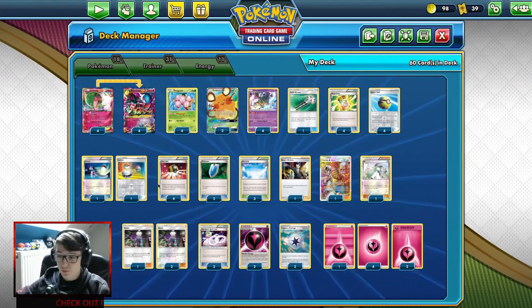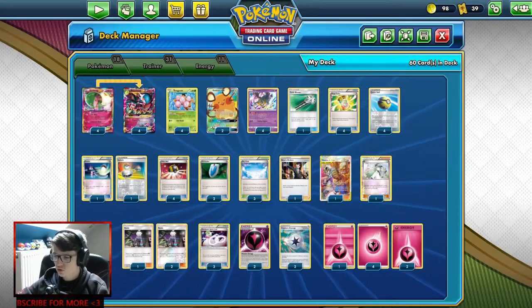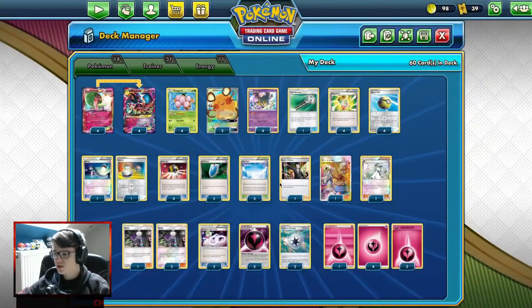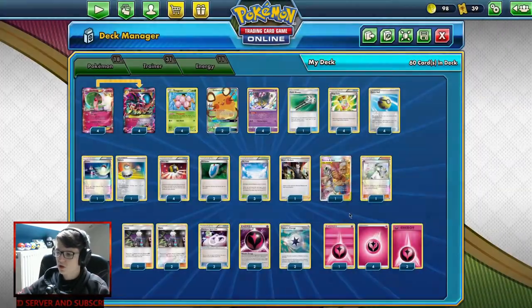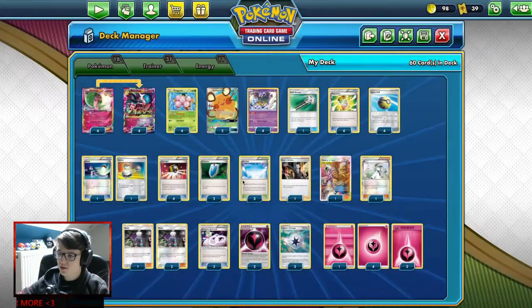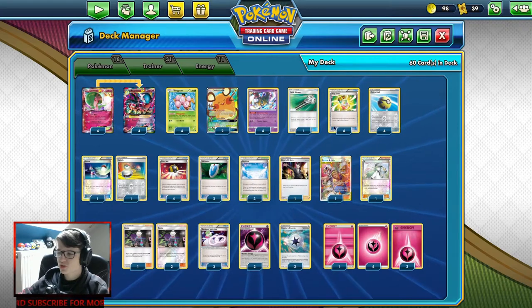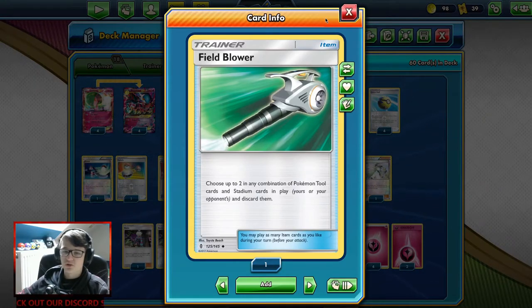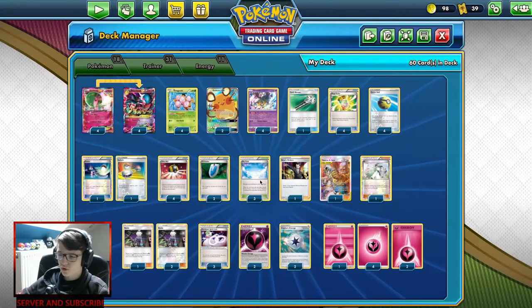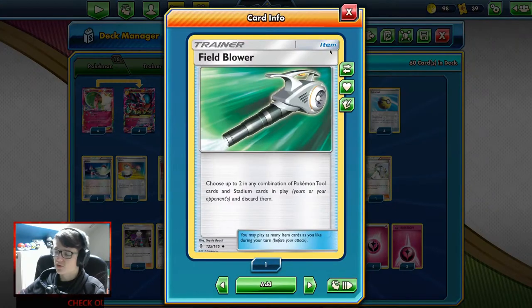Now without further ado, let's start playing. The difference in this list is that I mainly focus on Roxie. I have some Professor Juniper, one N just in case, one Boss's Orders, because I have Vs. Seekers. I also have a Guzma & Hala, needed for energies and the Spirit Link most of the time, and also for our Sky Field. Sky Field ensures we can have a big bench. I also run two Switches to prevent getting stuck, a Field Blower to get rid of the opponent's stadium — for example, Chaotic Swell — when I need to put down a Sky Field. Tool cards can also be very handy.